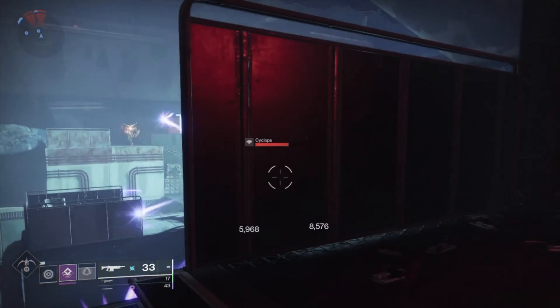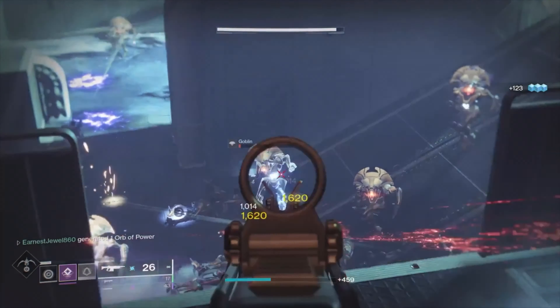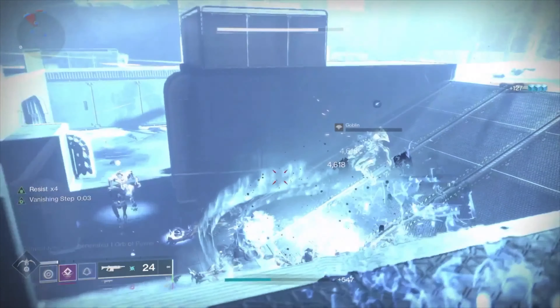Once the Cyclops is dead, you can either kill the champion first or kill the adds in the room. This is the only barrier champion in this lost sector. Once you've cleared the room, the next area is the boss room.